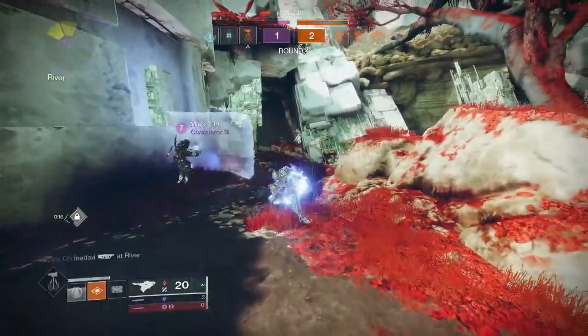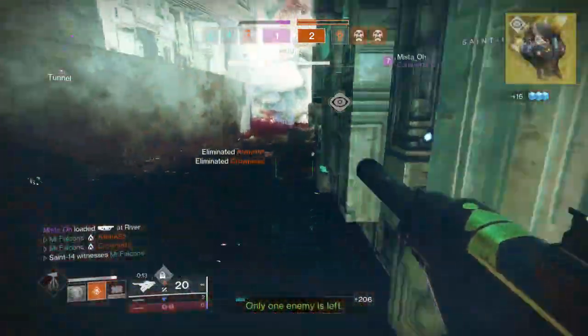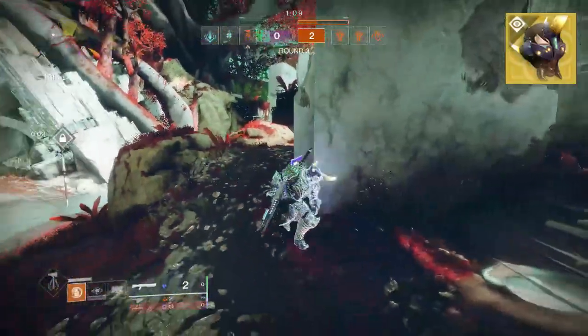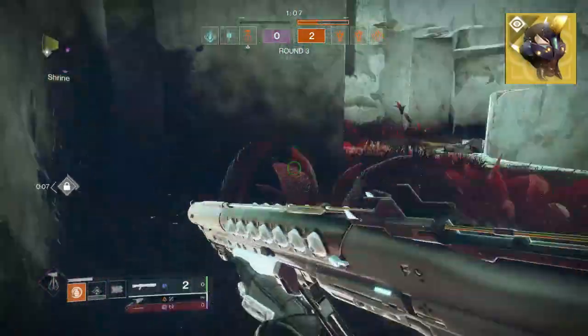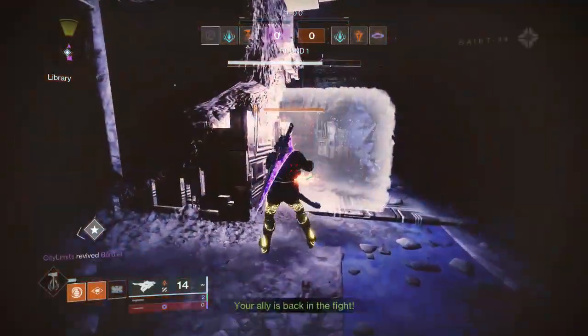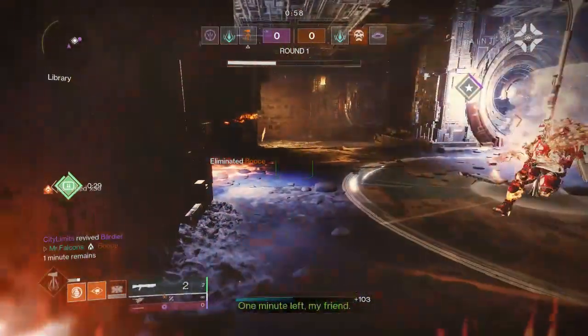The first exotic we're pairing with Skyburner's Oath is Capri's Horn, a titan helmet that grants a solar damage barricade. When you use your barricade ability, it unleashes a solar wave that damages enemies in front of you. This exotic is perfect for players that want to deal extra damage while staying protected.